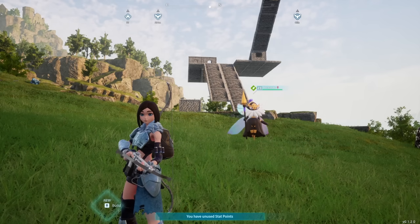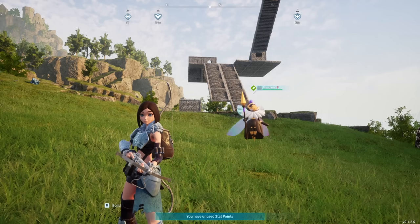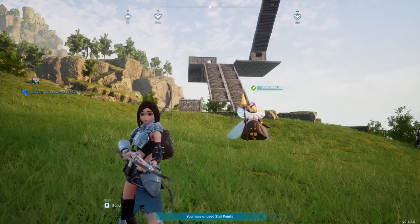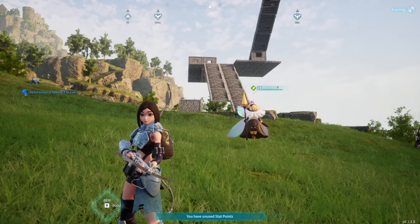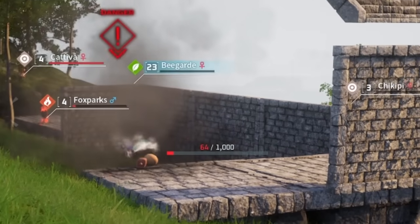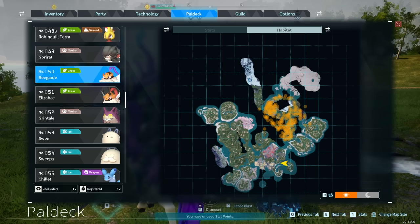Moving on to number 10, we have Beegard. When assigned to the ranch it makes honey, and honey plus eggs plus milk plus flour makes cakes, which are used for breeding. But this one is way better than the cow and the chicken because it can do combat reasonably well, and it has a self-destruct ability — similar to self-destruct in Pokémon — that kills itself but deals an insane amount of damage to a nearby enemy. You can find Beegard at this location on the map.